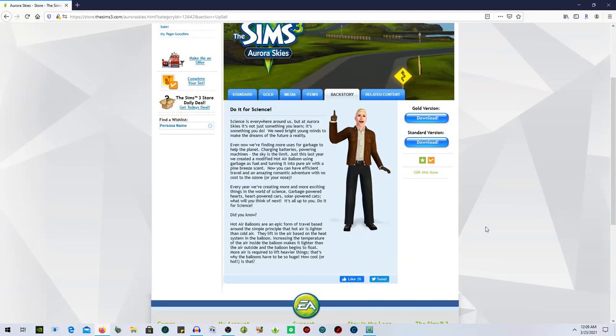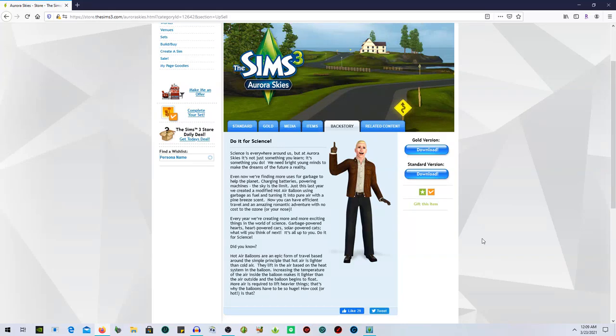Aurora Skies' backstory is about science: 'Do it for the science — science is everywhere around us, but at Aurora Skies it's not something you learn, it's something you do.' They created a modified hot air balloon using garbage as fuel and turning it into pure air with a pine breeze scent. You can be super romantic, you can propose — all of that exciting stuff.